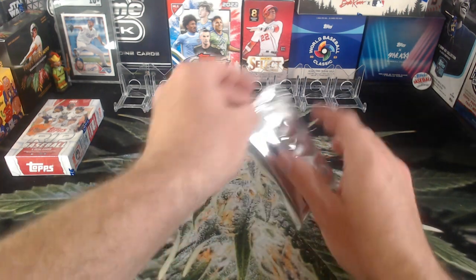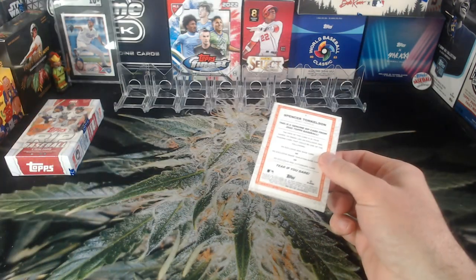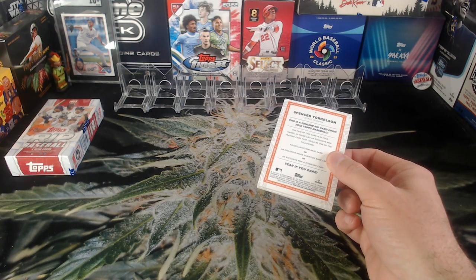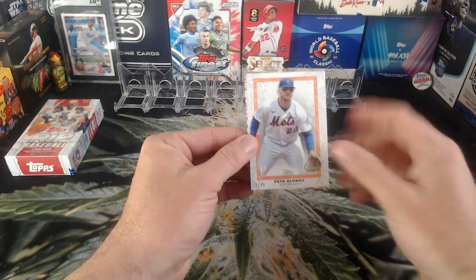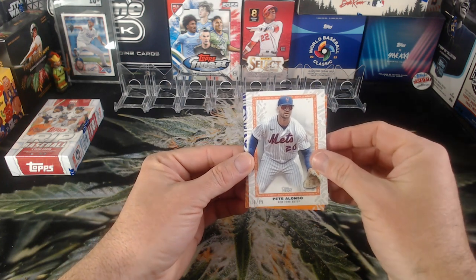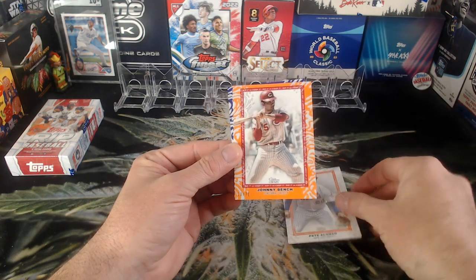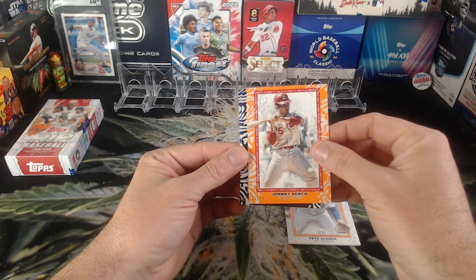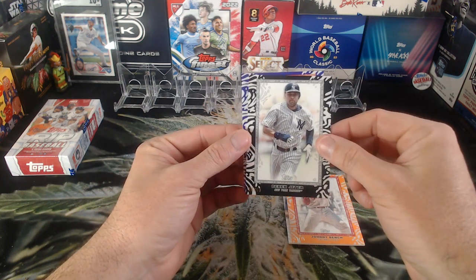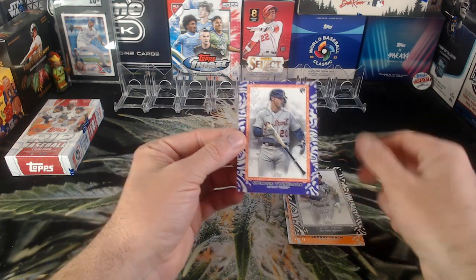The 2023 cards from what I've seen look pretty good — better design than previous years. Here we go: we got Pete Alonzo first one straight off the bat, that's out of 99. We've got an orange — number 11 out of 75 for Johnny Bench. Pretty cool, hall of famer. We've got a black parallel — that's Derek Jeter, out of 50. And our purple out of 25 is Spencer Torkelson, and that's a rookie card.